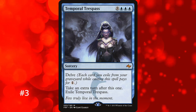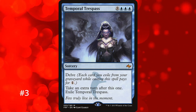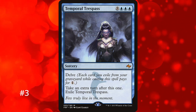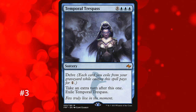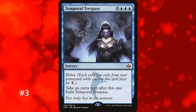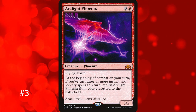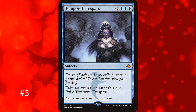Temporal Trespass gets to take the number 3 spot. It's an 11-mana sorcery that gives you an extra turn and then exiles itself. However, it has delve, meaning you can exile cards from your graveyard to discount it by 1 for each card exiled — so Temporal Trespass can be cast for as little as 3 mana. Cards sitting in your graveyard may as well be delved since you're not going to do anything with them anyway. In spell-slinging decks you'll go through a bunch of cantrips, making casting it cheaply trivial. It's a fantastic card and a key part of Pioneer Phoenix decks and many commander decks.